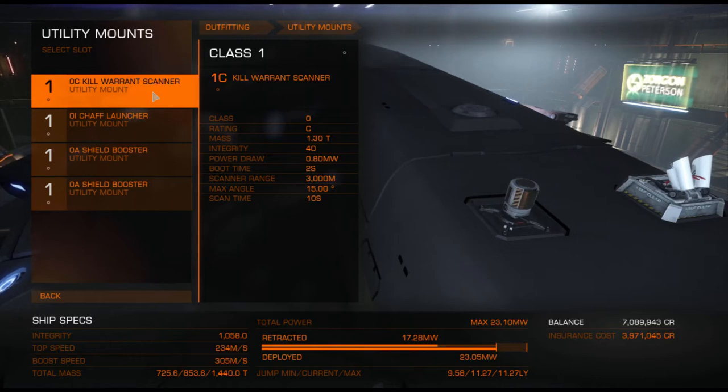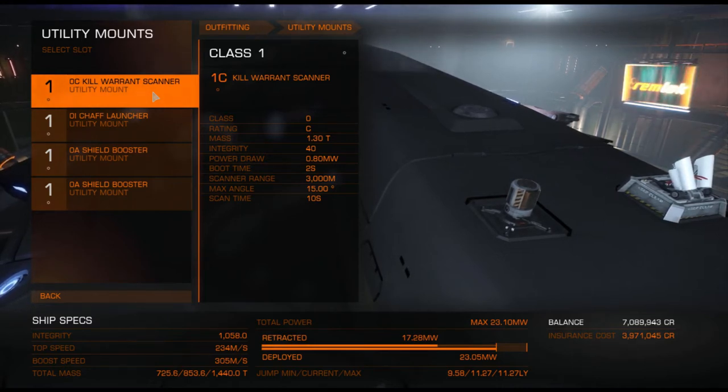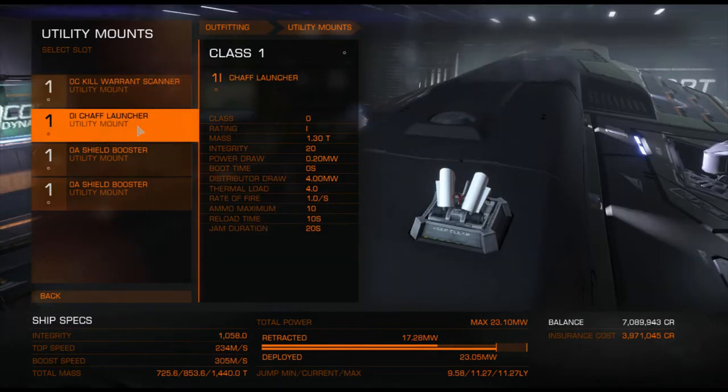I have 1 kill warrant scanner because if you go bounty hunting, a kill warrant scanner is always handy. One chaff launcher — that's because if I try to run, or I see that an Anaconda or something big is targeting me, I don't want it to fire its full force on me.